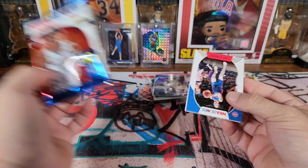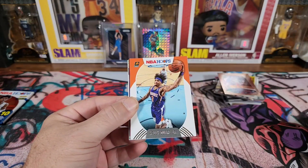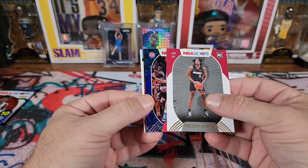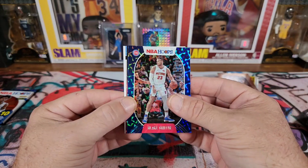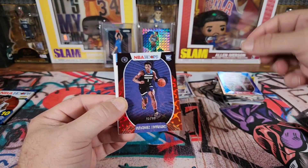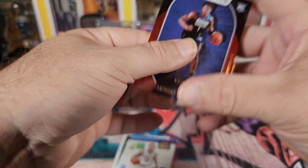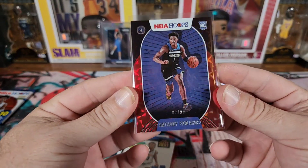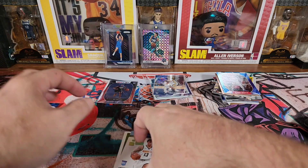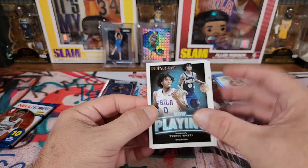Here comes the T-Mall — hopefully it'll produce something good, maybe a gold. We got Luke Kennard, Jonathan Isaac, Kelly Oubre, Wendell Carter Jr., Precious Achiuwa, Blake Griffin as our Blue Hyper, and a rookie for the Timberwolves — and it's numbered! 92 of 99, Ant-Man — Anthony Edwards! Finally hit a good rookie numbered card out of here. That is beautiful. Centering looks great, surface looks good — definitely a dub. We also got RJ Hampton, Theo Maledon, and Tyrese Maxey on the Now Playing.